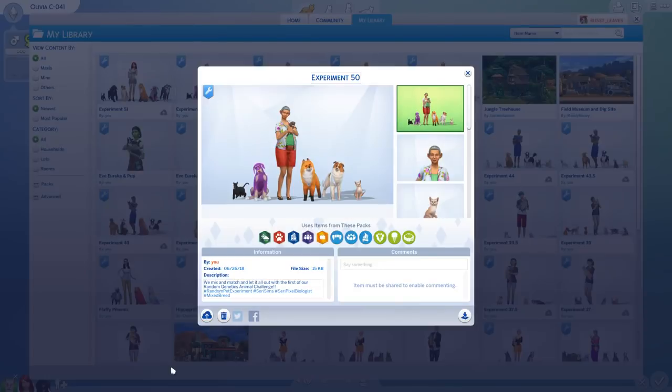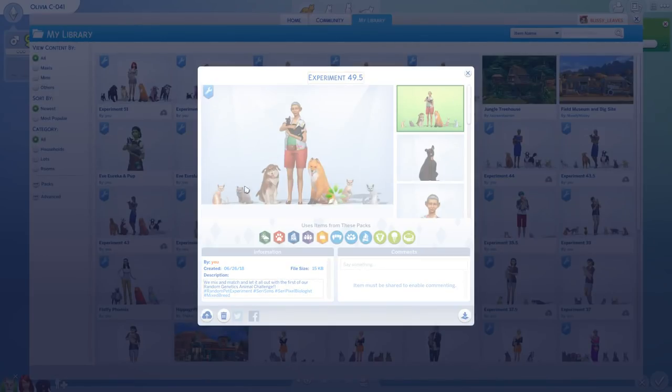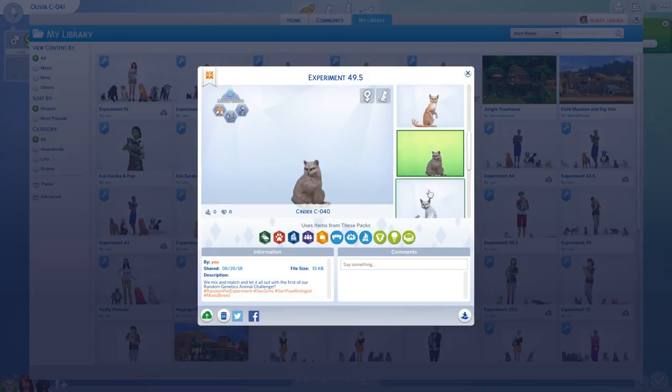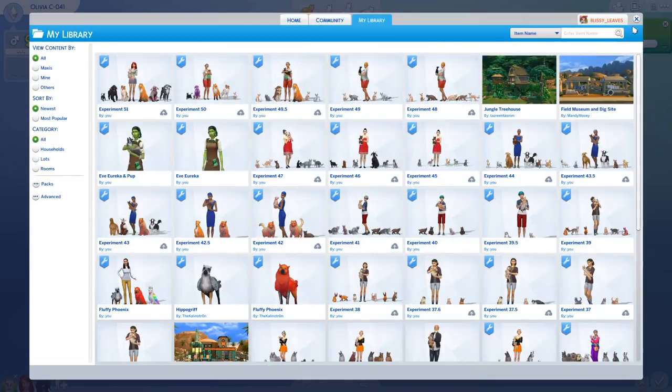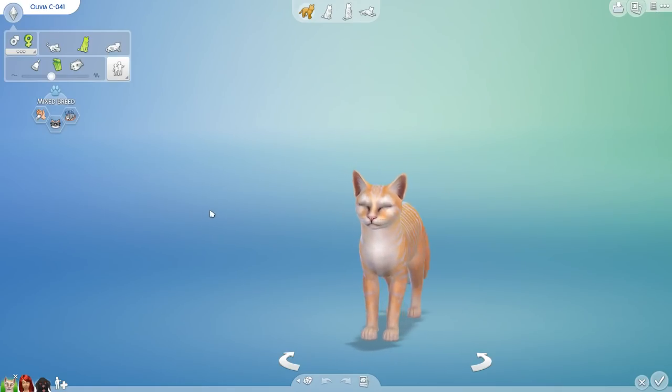Don't worry — if you've fallen in love with any of the animals you've seen in this round of our experiments, you can always find them inside my library under blissey_leaves on Origin. I forgot to share a few of these guys, but I'll go back through and share them. I forgot about our three-tailed blind cat with purple — like blue spots down her back. We have been having a lot of luck with the animals lately. Let's go ahead and clear all of those things out.